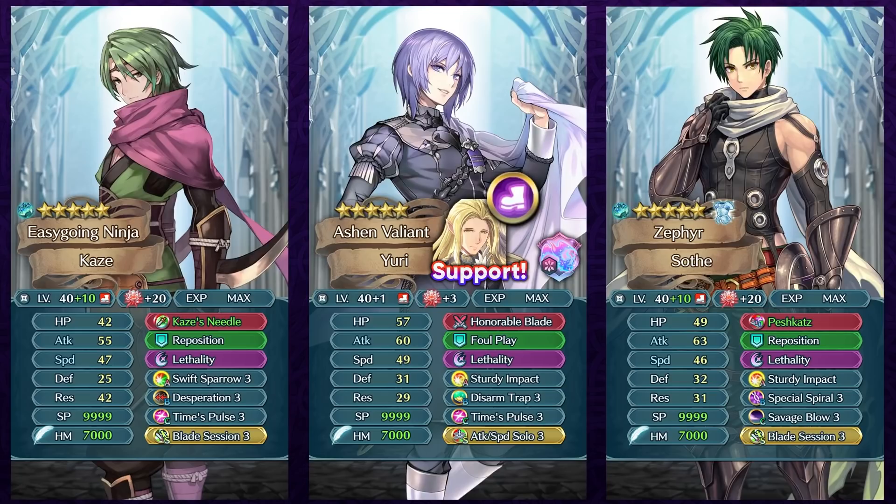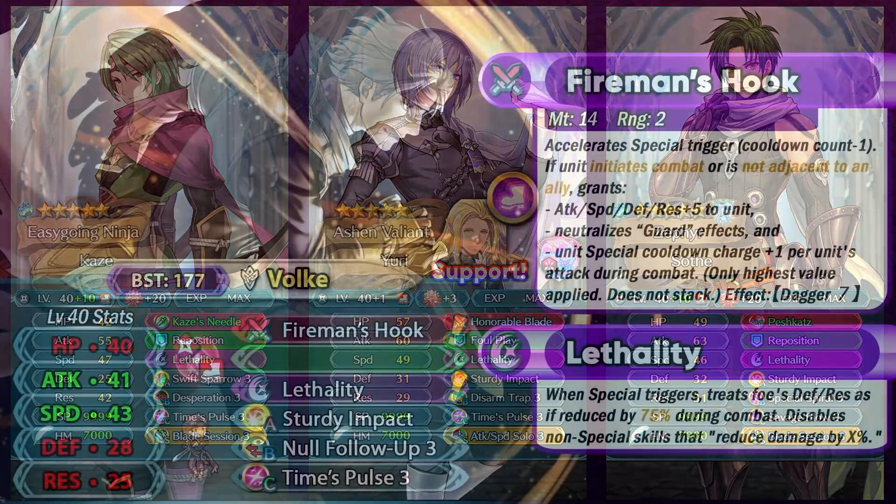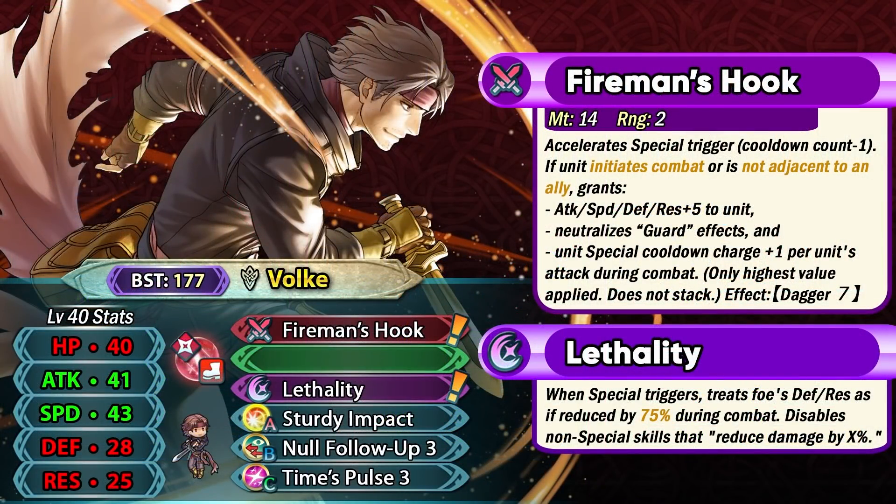The more defense an enemy has, the more damage Yuri is gonna be doing with Lethality. Rafael is a pretty good support unit for Yuri, and Infantry Pulse is possible if you run HP Plus 5 in slot A. Pre-charging Yuri with Lethality can be a really nice counter-pick against many teams. Soth is also an option because of the mini Special Spiral built into his weapon; once he runs Special Spiral he can have Lethality at one cooldown after each combat. Lethality's 4 cooldown can sometimes compete with running 4-turn AoE specials for similar damage output, but Volk himself is the king of Lethality.